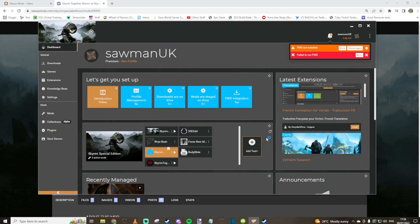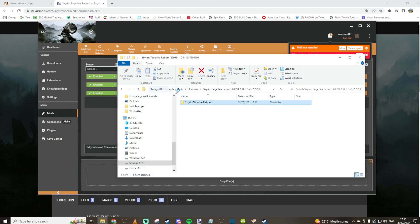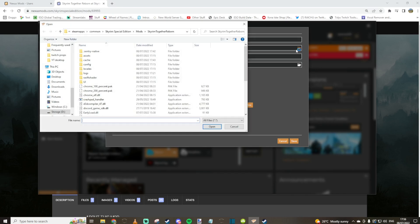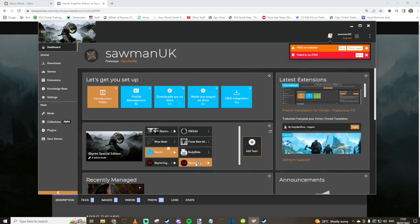All you need to do is locate the Skyrim Together Reborn file. The easiest way to do that is to go back to your mods, click on Skyrim Together Reborn, click on the drop-down and open in file manager — it will give you the location of the mod. From there copy the address, go back to the dashboard, back to Add New, select your target, paste in the name, click into the folder and then click on the skyrimtogether.exe file. Click Open and it will give you the following details. All you need to do is click Save and then you'll be able to launch it through Nexus Mod Manager.